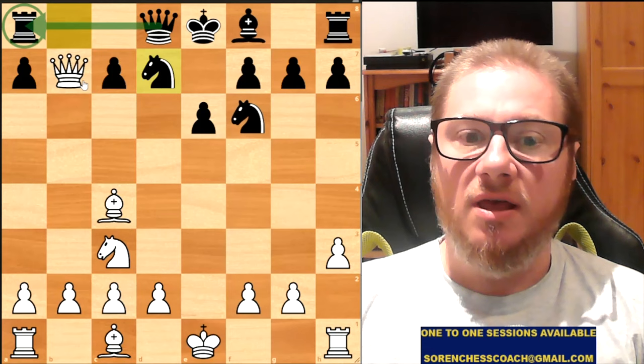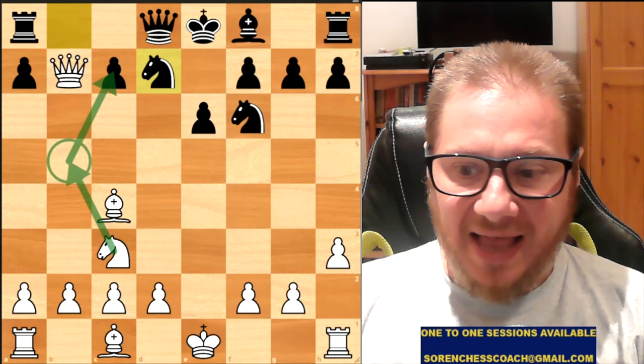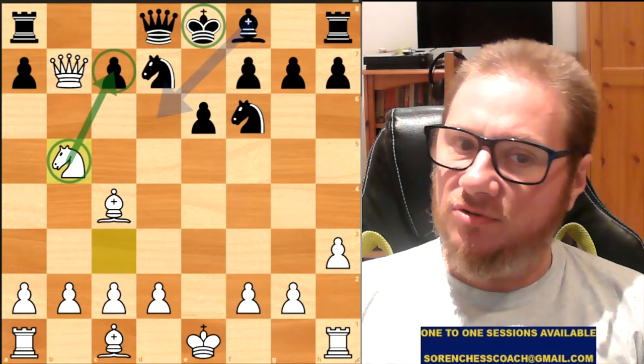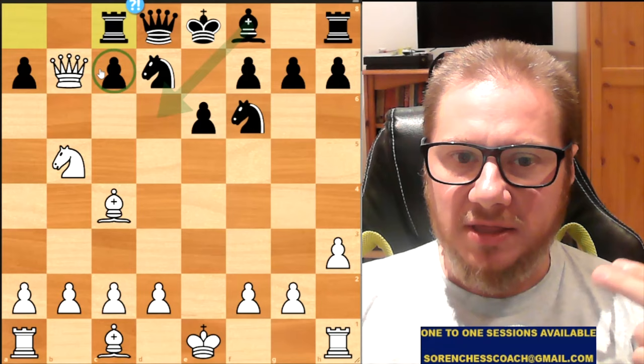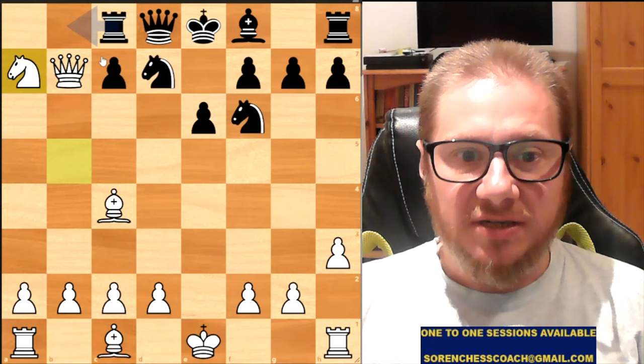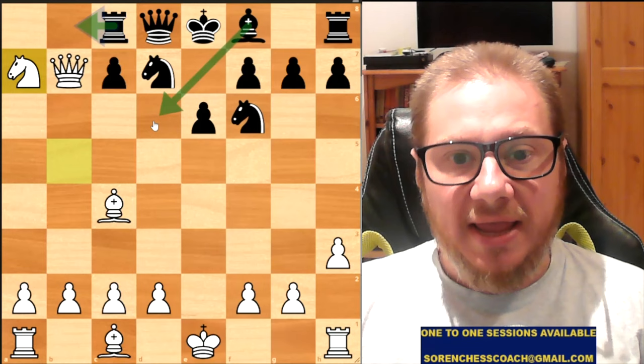White might play Bb5, but Knight B5 is also a gorgeous move which had been played — a double attack on C7, and a check would be happening. Black responds with Rook to C8, defending twice, not allowing the White Knight to take on C7 and check the King. The Knight then takes on A7, attacking the Rook. Narciso plays Knight to B6, rather than attacking the Queen or playing the Bishop.